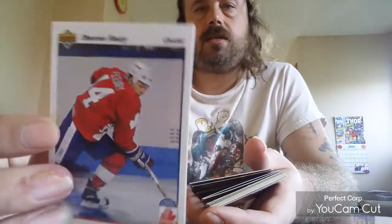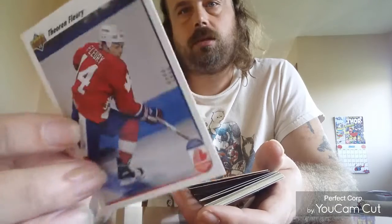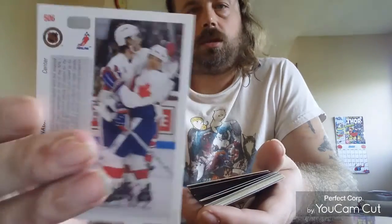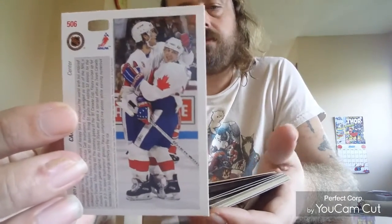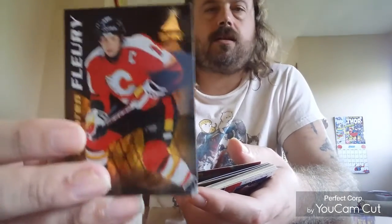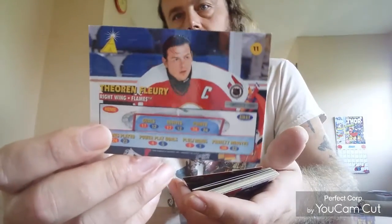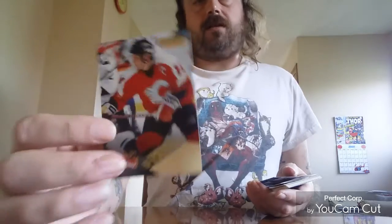1991 Upper Deck Team Canada card — great team that was. Here's a 1996 Pinnacle Zenith — the gold. Lots of Pinnacle in this showcase. Here's another Pinnacle: Pinnacle Fantasy.